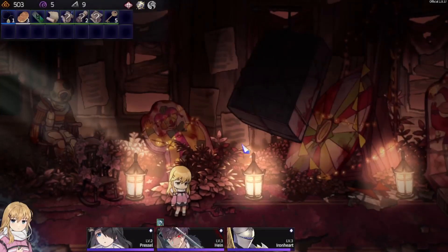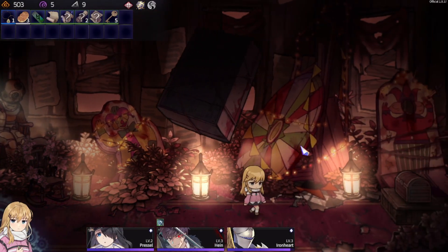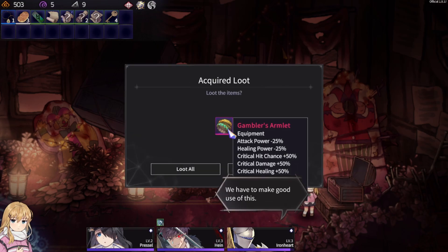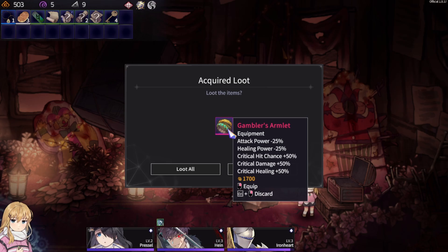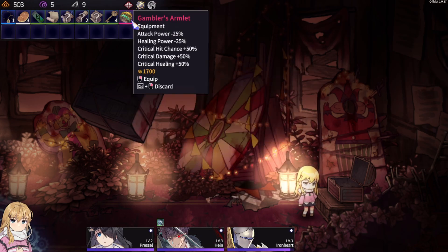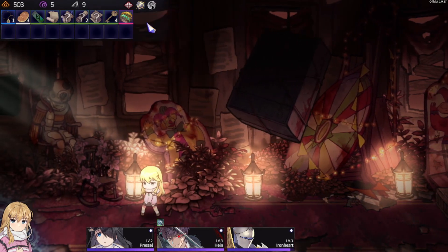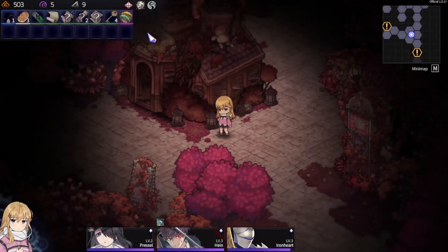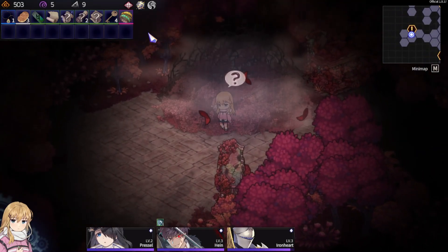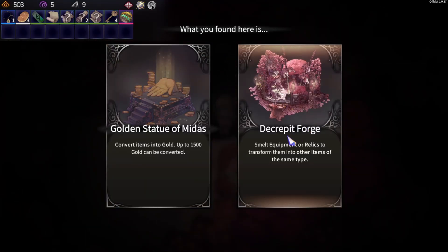What do we have here? Some kind of treasure room again — love to see it. Gambler's Omelet: reduces attack power and healing power, but boosts crit chance, crit damage, and critical heal. I'm certainly going to take it, I'm just not entirely sure if that's a good thing. The 50% crit chance sounds good, but I'm usually never that lucky.